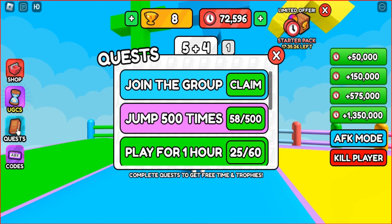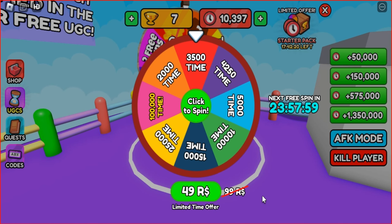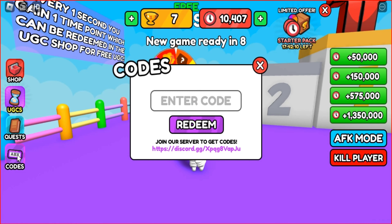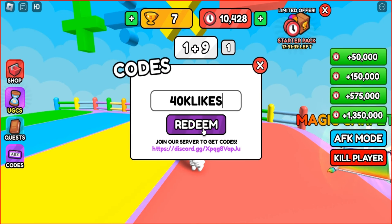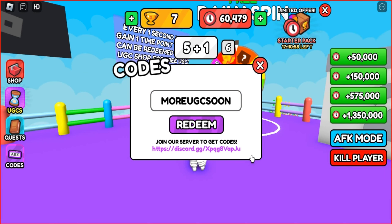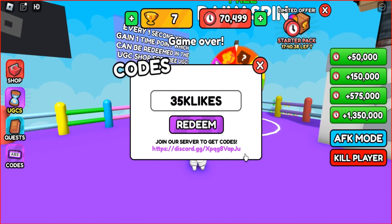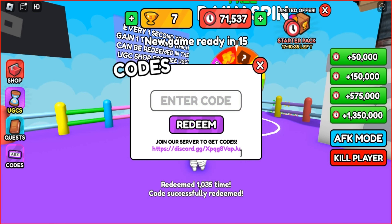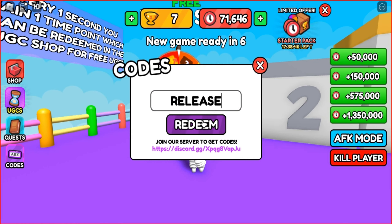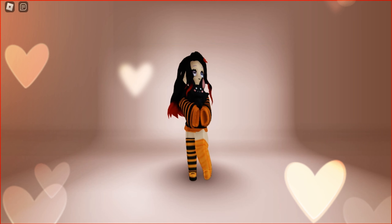You can also complete simple quests. Don't forget to spin the wheel for extra points. Let's use these codes to quickly earn over 60,000 points, which saves a lot of time. I will leave the link below in the description if you are interested.